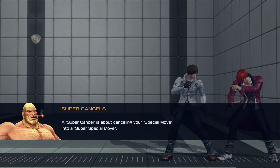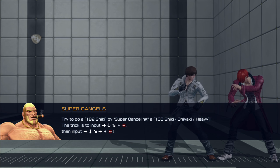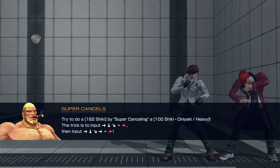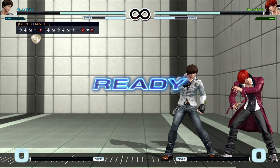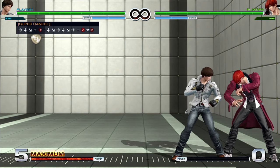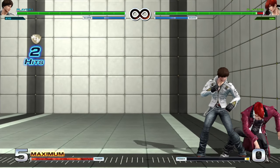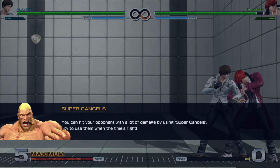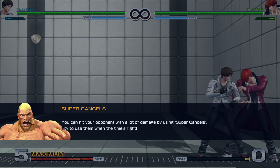A super cancel is about canceling your special move into a super special move. Try to do a 182 Shiki by super canceling a 100 Shiki Oniaki Heavy — you input the special and then do the super motion. You can hit your opponent with a lot of damage by using super cancels, try to use them when the time's right.